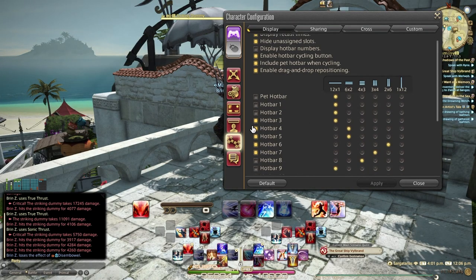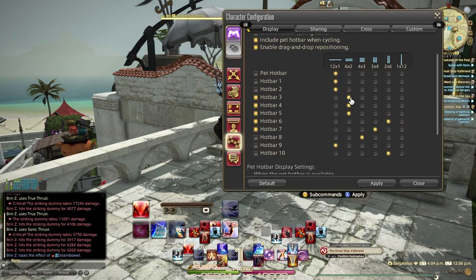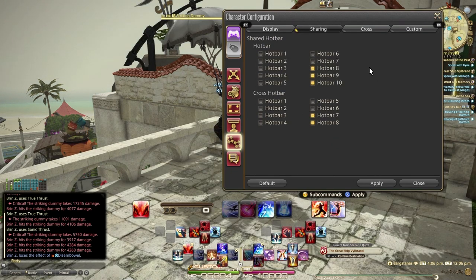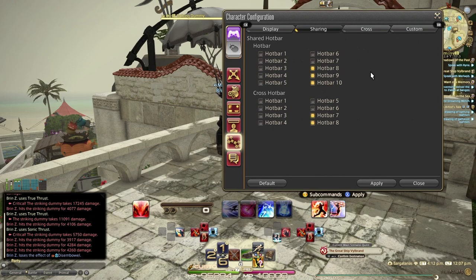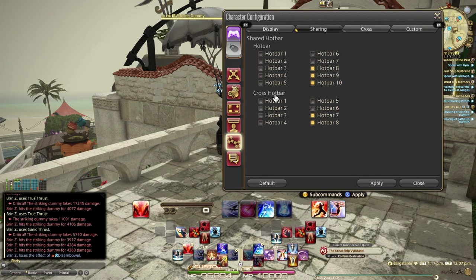You can set any of these hotbars up. I use Hotbar 3, which we'll cover in the HUD layout section. Under Sharing, sharing means no matter what job or class you're on, those skills are always prevalent — important for things like Sprint, your mount, and Limit Break, which is really important as a Dragoon. Anything not checked is job-specific. For hotbars 1 through 10, hotbars 8, 9, and 10 are shared. For the cross hotbar, 7 and 8 are shared, and this becomes important when we get to the Custom tab.